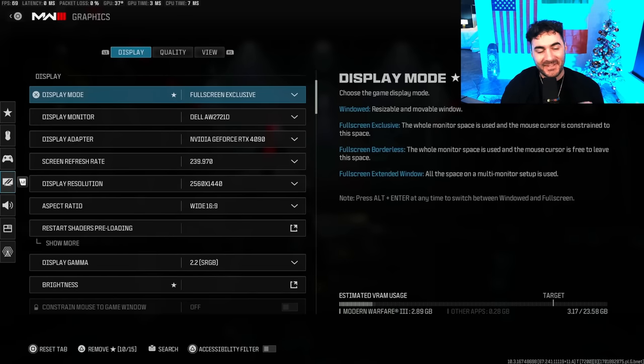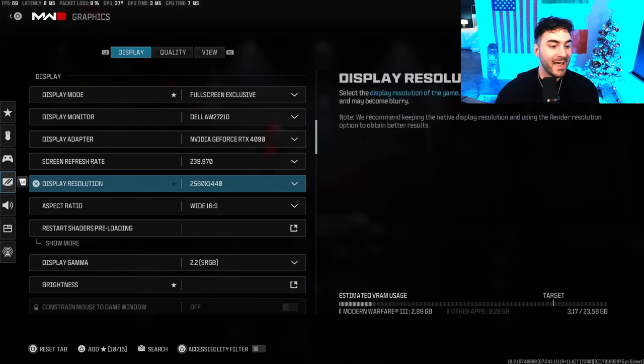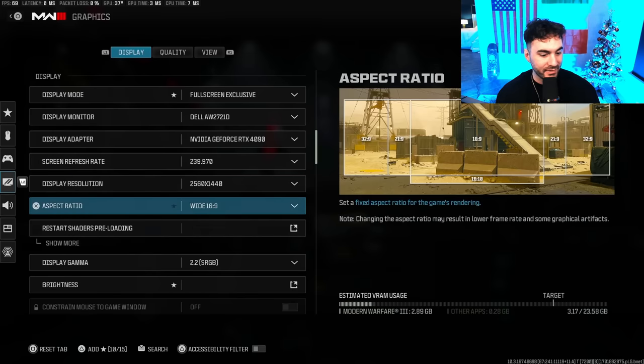Getting into the graphics settings for PC — these settings come straight from Hoves, who is the PC optimizer for pretty much the entire warzone scene. He always puts out the best possible settings to get the highest frame rate, and these are the ones I stand by and use all the time. I get phenomenal performance with them. Screen refresh rate — match it to your monitor's refresh rate.